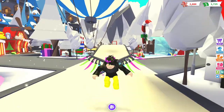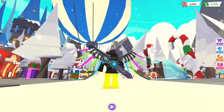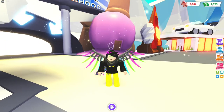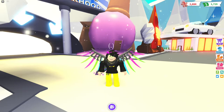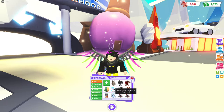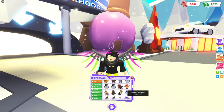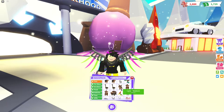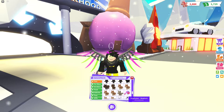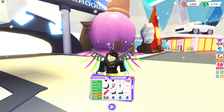Welcome back to another video! Today I'm showing the Adopt Me winter update, which is pretty epic. I literally got every single pet inside it — I've got Fursuri, Snow Owl, Yeti (which is almost as tall as me), Naruto, Lynx, Mascots, and the Snowman pet. They were not cheap, but I got them all.